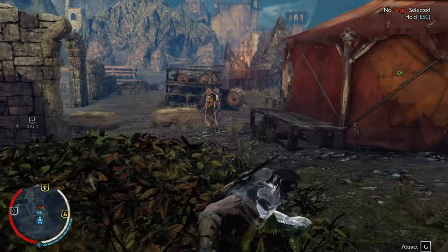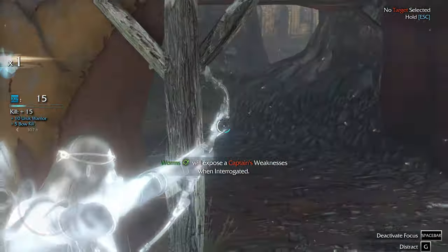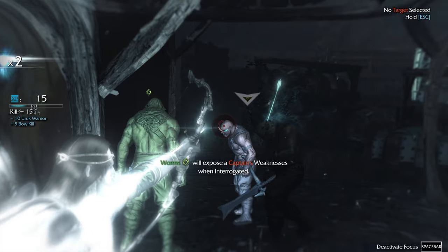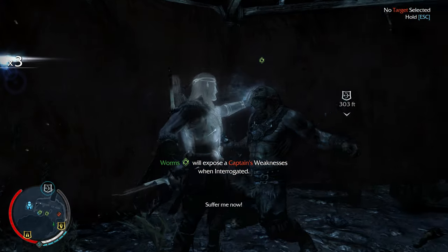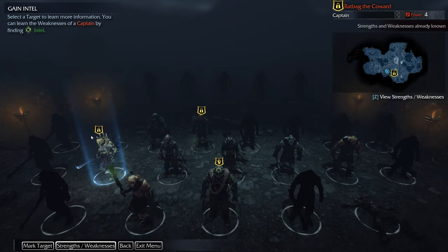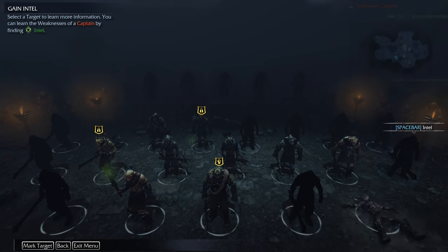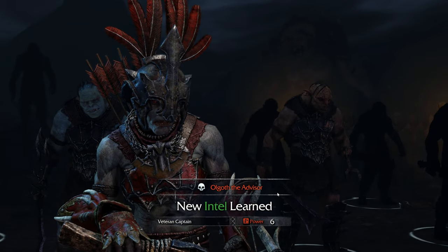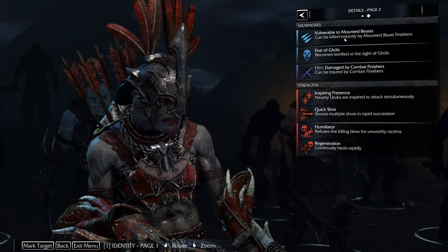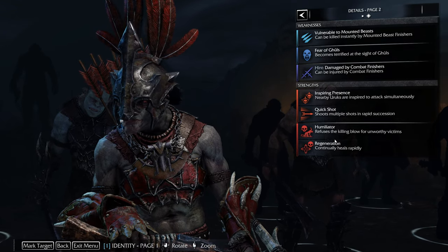There's intel — is that intel? Get some intel, suffer me now! Let's see here, let's do that one. Olgoth the Advisor — mount beast, fear of ghouls, and damage by combat finishers. Okay, cool.